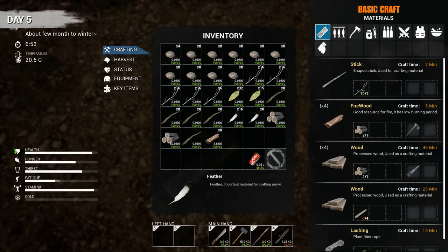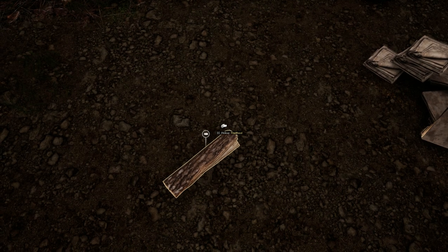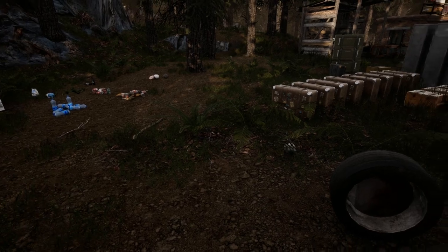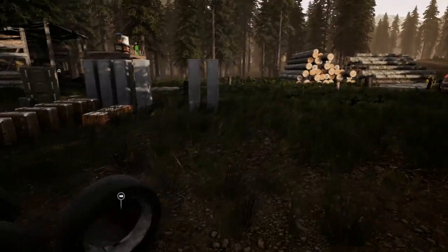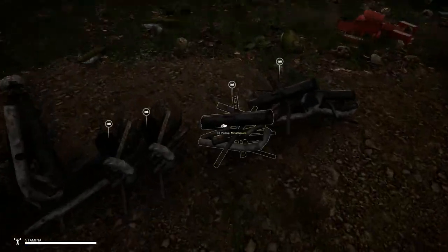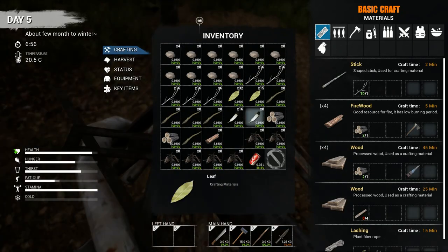Alright, I need four firewood. I'm just gonna split this now, take it with me, and drop it up there. Then I'm gonna need to make some watering cans or buckets — I believe it's just some scrap and components. Can't carry that much.